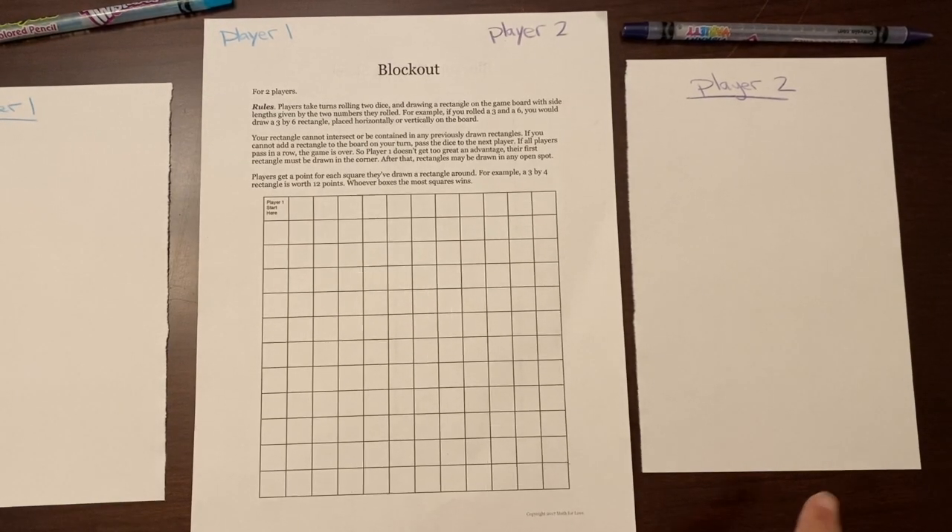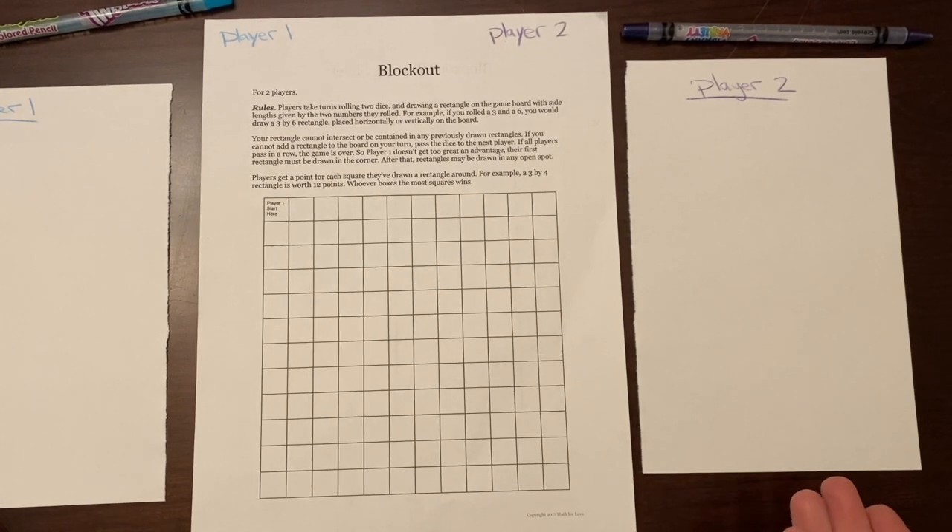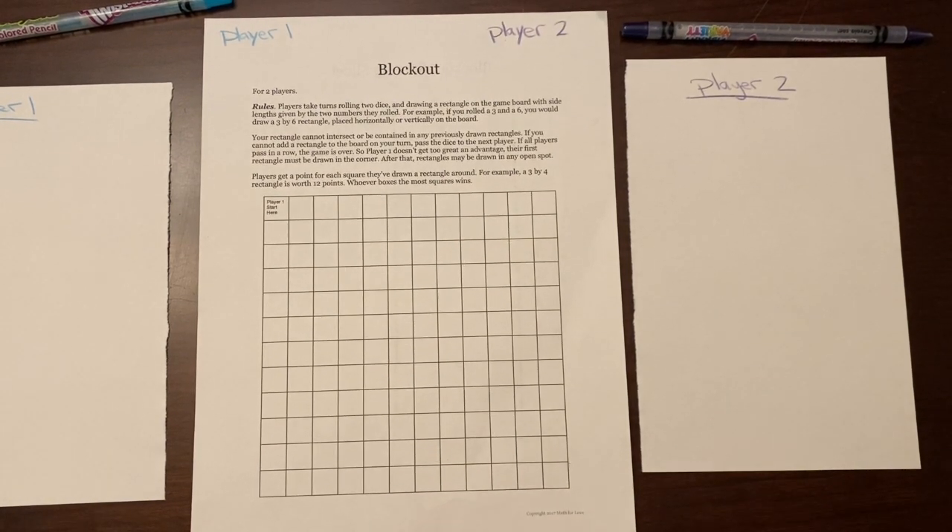You want to have paper to keep score as well. Each person can keep track of their own score, or one person can keep track.